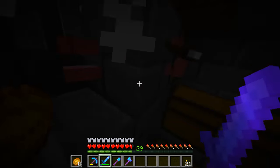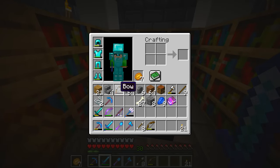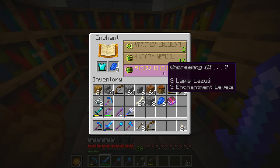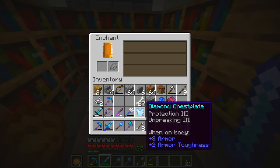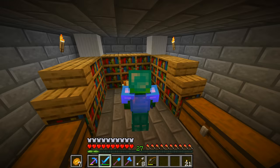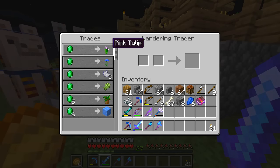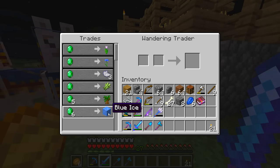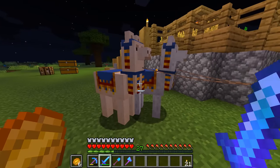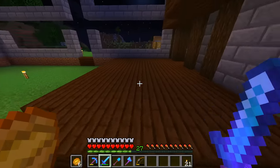Okay, just a Sweeping Edge book — I'll take it. Now we're back at level 29, let's head down and see if we can get straight to level 30. Come on, give us level 30! Now we are level 30. I think I'm just going to go for the chest plate right now and then the next enchant we do will be for the sword. Unbreaking III, Protection 3 — that's not too bad. We've got our first piece of enchanted diamond armor — looking pretty good!